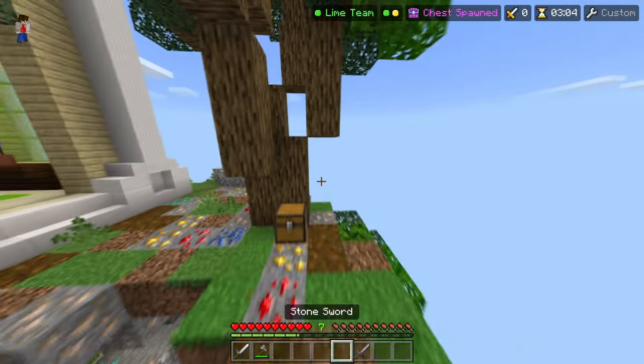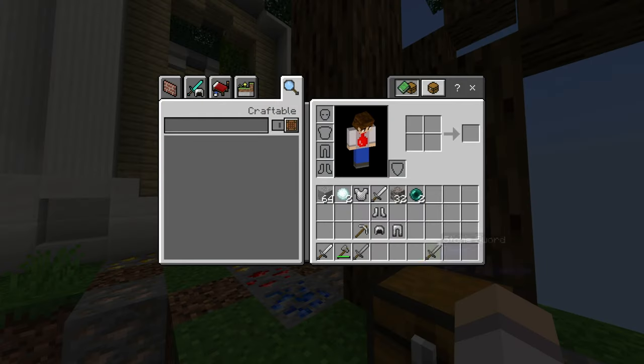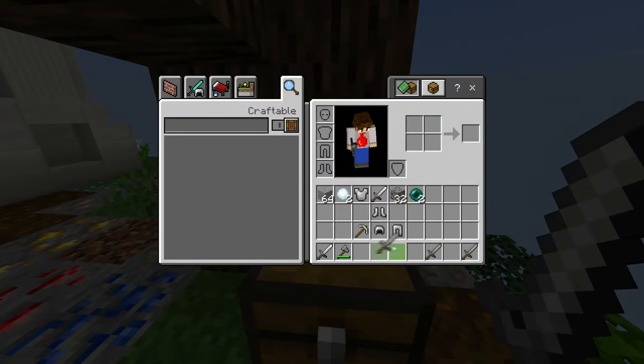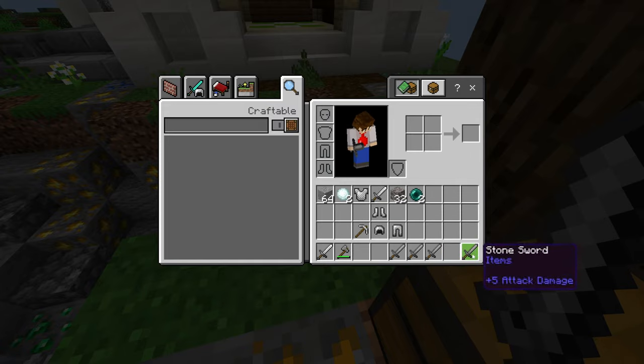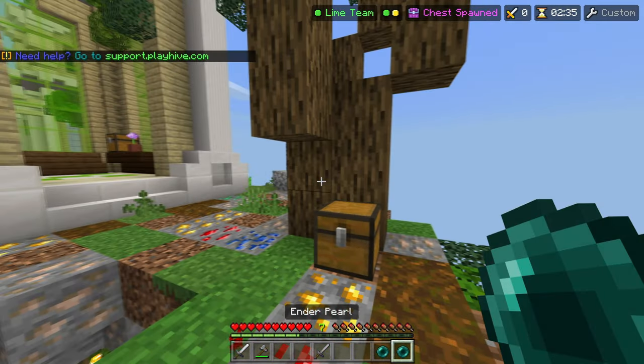I'll be pressing Q to drop, so I'm going to open the chest and drop the item at the exact same time, like this. As you can see, we have duped our sword — this right here is the duped sword and this is the real one. We can go ahead and do this multiple times and create pretty much as many swords as we want. All these other swords besides the original are not 100% real — they're more like ghost items.